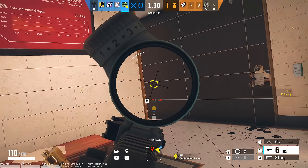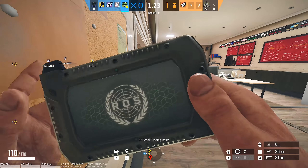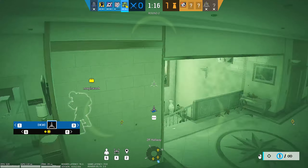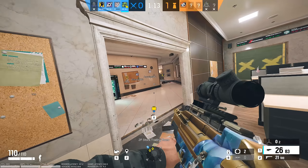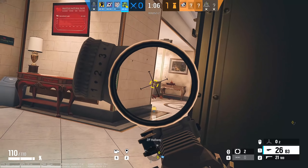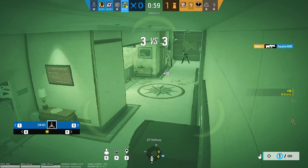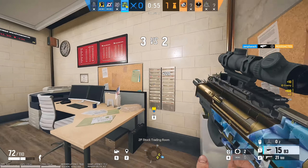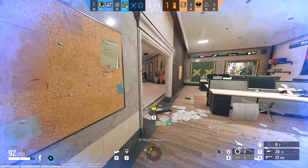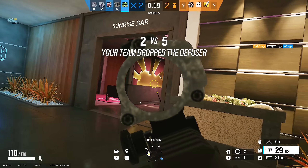Zero's loadout is really exciting because his SC3000K is arguably the best weapon currently on attack. It's like the old version of Zofia's M762 without the recoil — hits hard, high fire rate, access to the 2.0x scope, and really simple vertical recoil. If that doesn't do it for you, you can get snappier with the MP7 but this time with a 1.5x scope — one of the best SMGs in Rainbow Six Siege. He can also take the Gonne-6 for removing defender utility, and he has a secondary hard breach charge. Zero has basically every element you need for a successful attacking round, and there's no part of him that's useless or lacking.